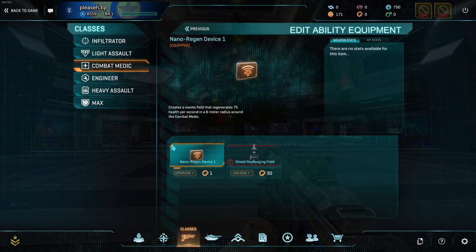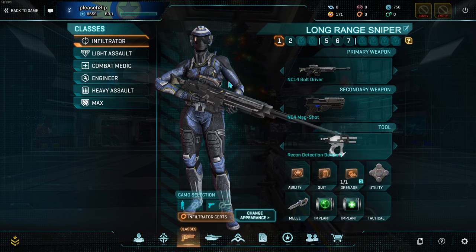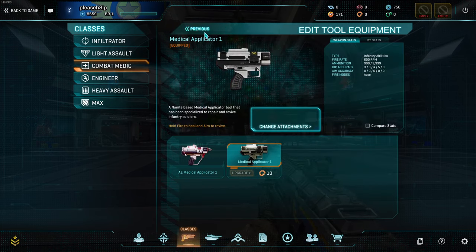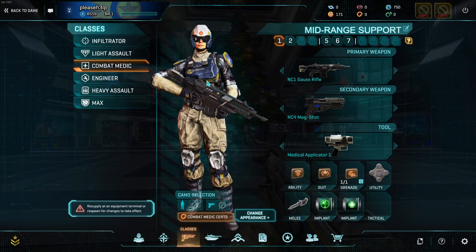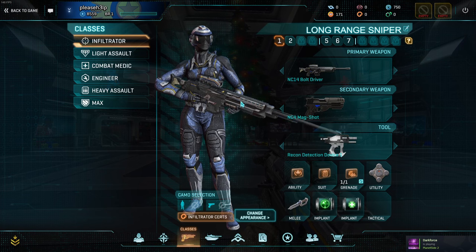However, upgrading your abilities and suit slots will directly benefit you. I'll go over a couple of priority ones for each class, but if you don't know what to do, leveling into Medic and upgrading your heal tool is probably the best place to go. But that's assuming you just don't know what to do — if you already have something in mind, I'll make a couple of recommendations.